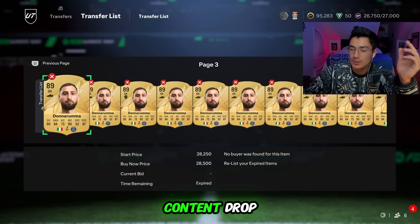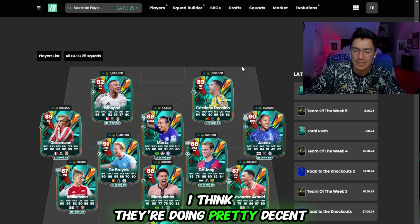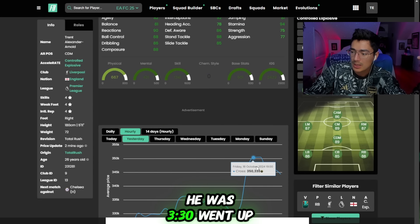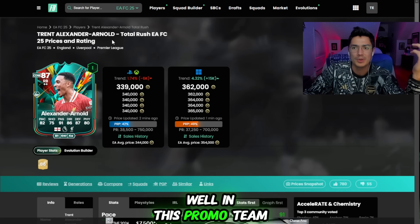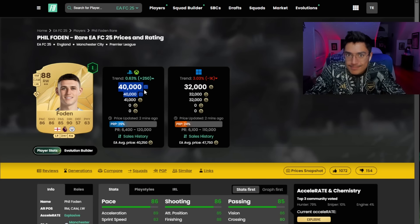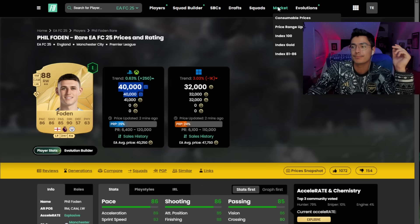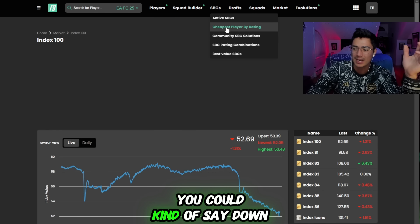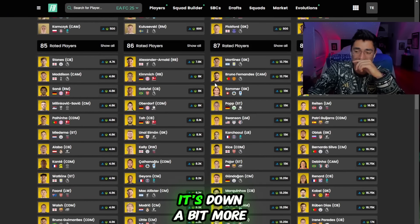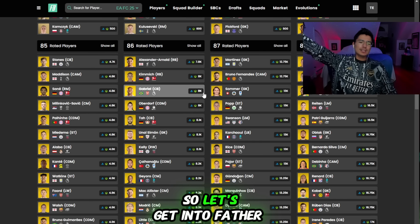I sold all my stuff before content dropped, like you should have. Out-of-pack cards are situational — for Total Rush Team 1 you wouldn't have had to really sell those cards. For example, Trent was 330 before content dropped, went up to 350, still sitting at 340 — pretty good, and there are no right backs in this promo. The gold cards you need to worry about: the Phil Foden I was selling for 57,000 coins is now 40,000. Stuff that's in packs is going to get packed quite a bit, so that's where the market is down. Fodder is also down a bit.